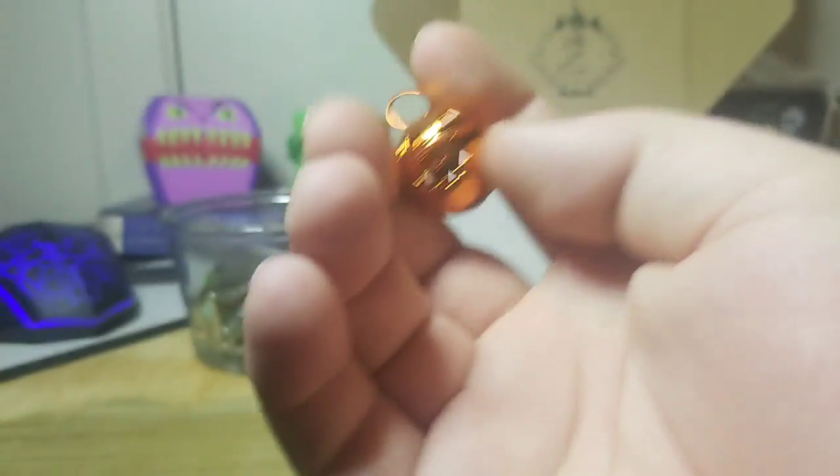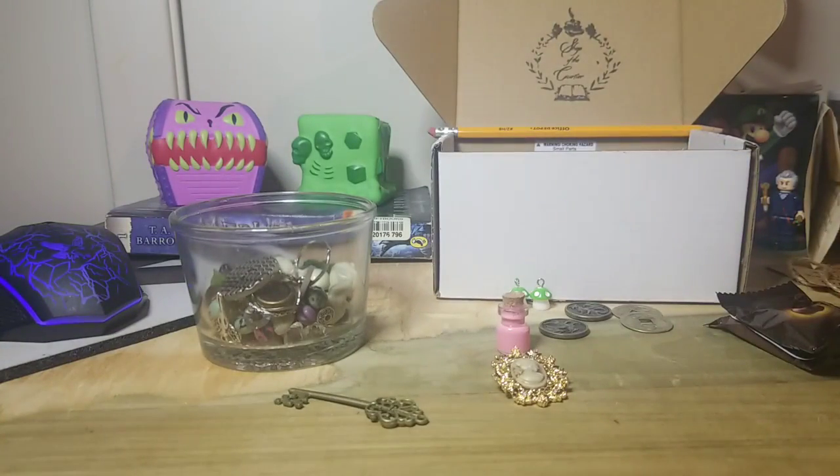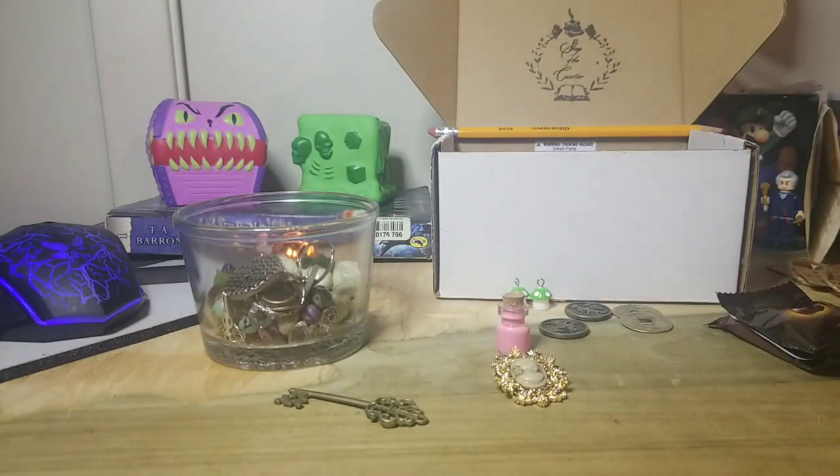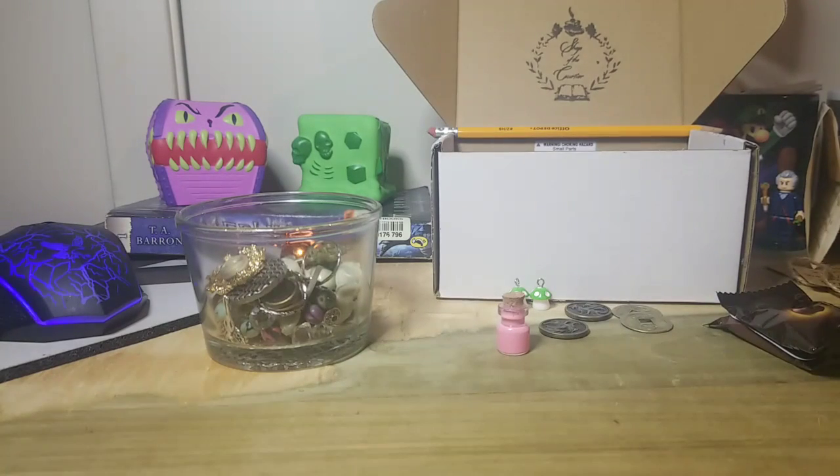The cute little pumpkin bell — one of its mouths is askew a little bit, which is unfortunate. I definitely acquired some great loot. This came from Shop of the Courier on Etsy.